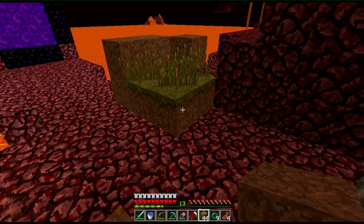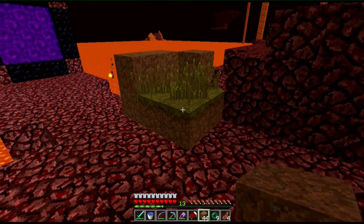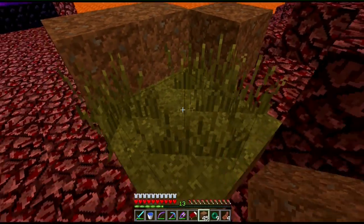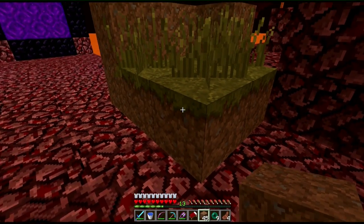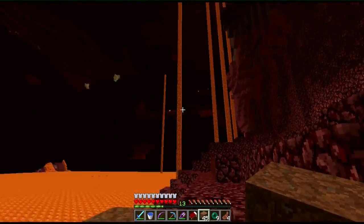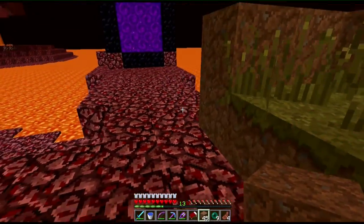But I tried it in the overworld and I don't think that it works. I think it works only in the nether. If you go like this you don't see anything, but if you stand here you can see the lava. So you might be able to use that to somehow cheat something, I don't know. But it's a little bit of a weird bug.